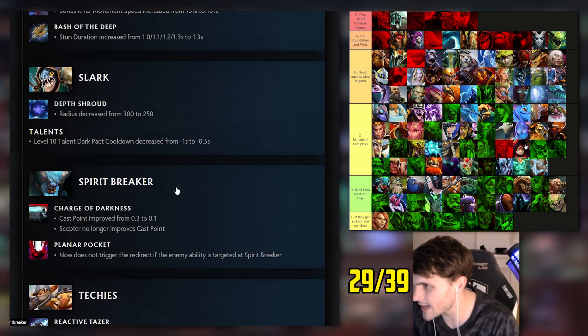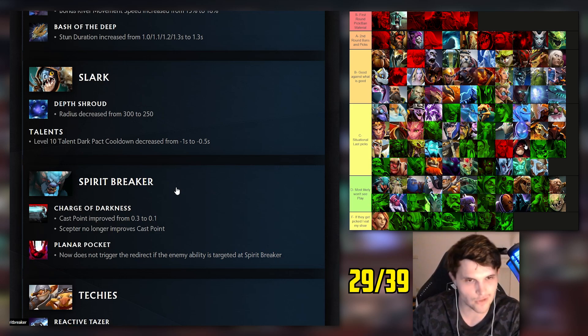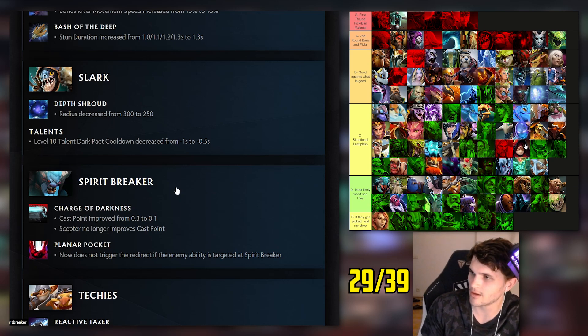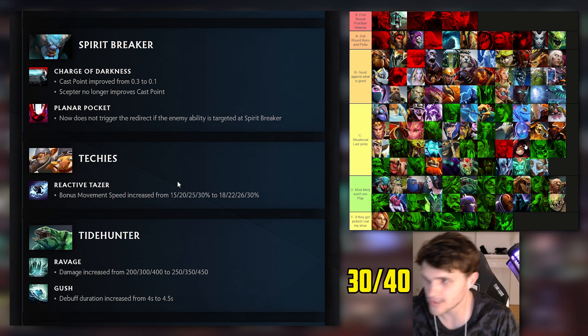Snapfire: I had her high C tier - a lot of people in the comments disagreed. High C tier means expecting a slight buff. Cast point on Charge improved - that's actually a big buff. Scepter no longer improves cast point though, so Valve put her at like bottom of C. She's one of the best melee forcers and was good against a lot of meta heroes - I think she's pickable at the very least.